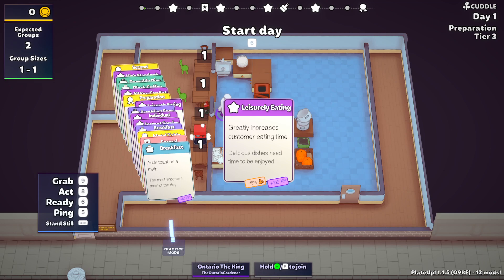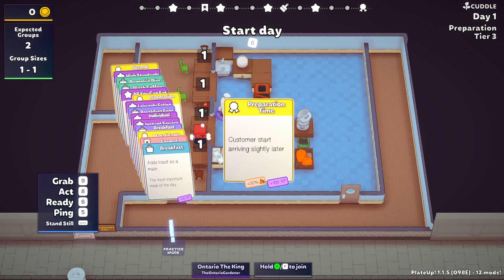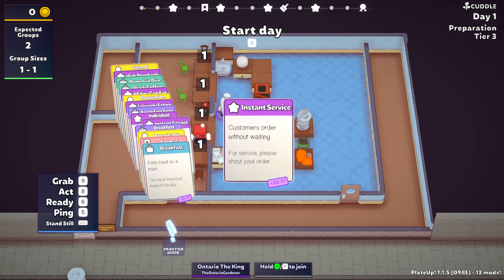We have Leisurely Eating. As long as we don't get more than four groups in total or something around that, we should be okay. Prep Time is going to actually be helpful for us in the beginning because we can get a loaf made, get our beans made, start getting a couple eggs made, and work on getting our pies made too — remember, we have dessert pies. When you have Instant Ordering, you don't have the phase where they think about what they want to order, so you lose one whole patience bar of time, which can be significant.